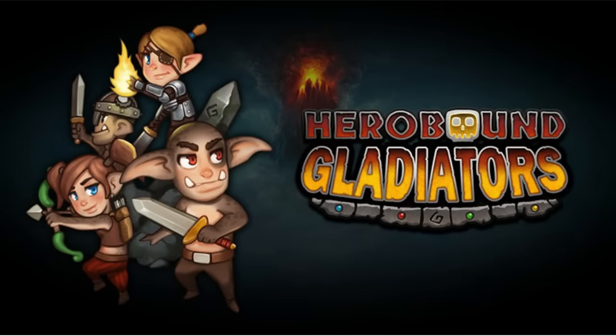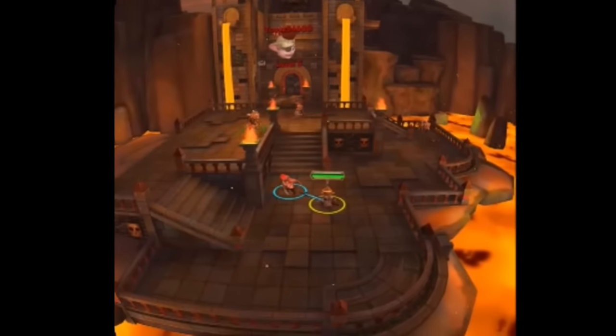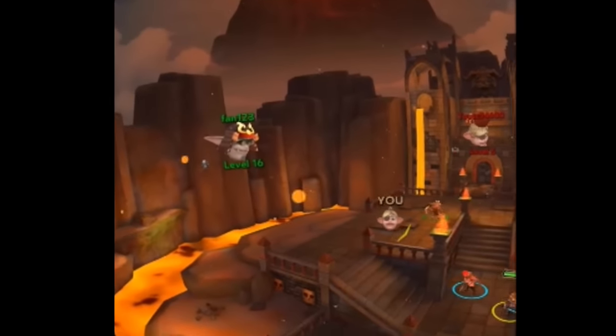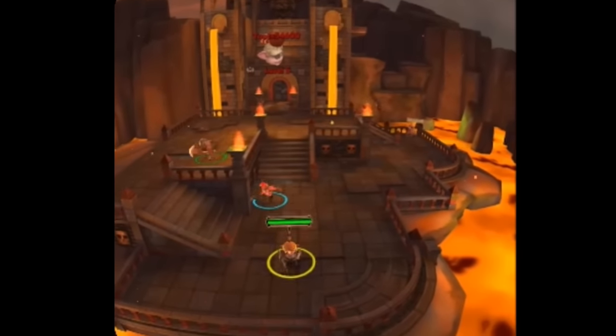Hero Bound Gladiators is one of the first multiplayer games where you can play a hero among a party of heroes. My hero is the one with the yellow ring around it, another player has the blue ring around them, and there's also a player kind of on the ledge there with a green ring.